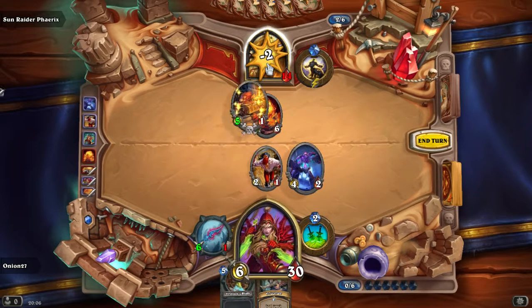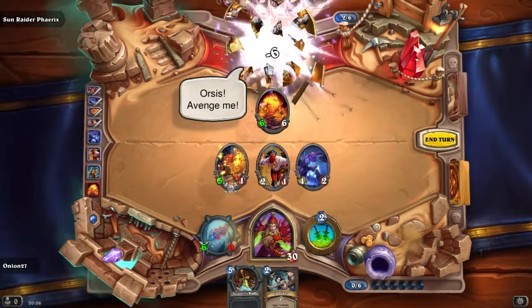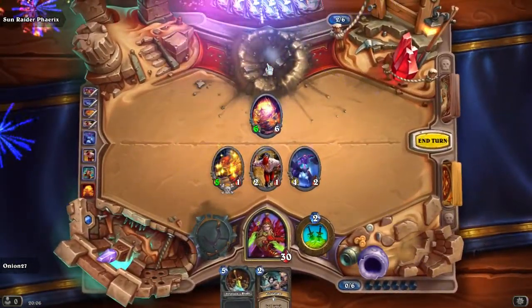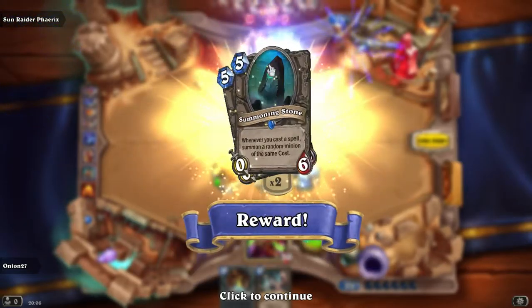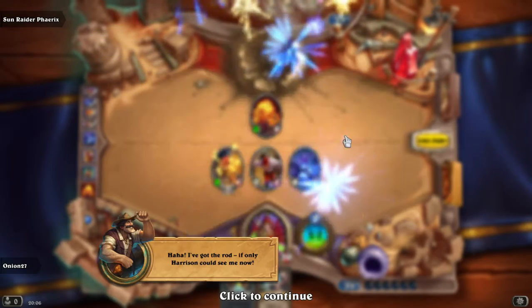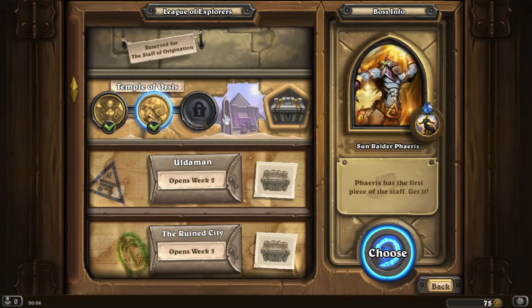Come on Reno — he's pretty dead because we can just zap the rod, then we have four mana open and can deal six damage. Yes, we won! I'm pretty good at this game. Boss number two is down.